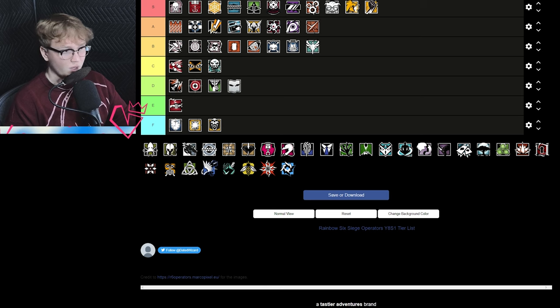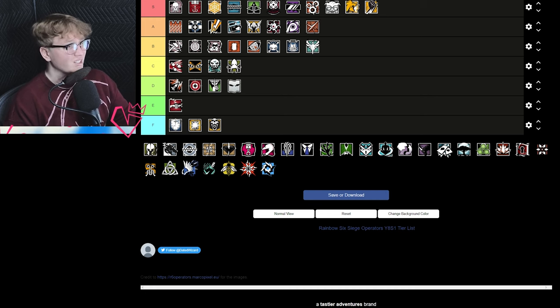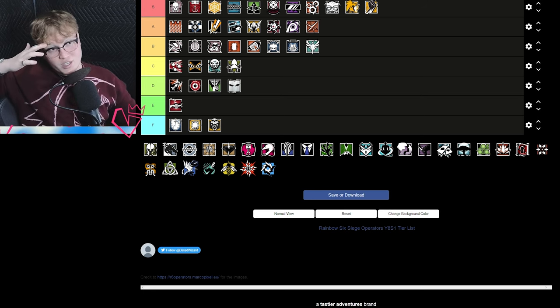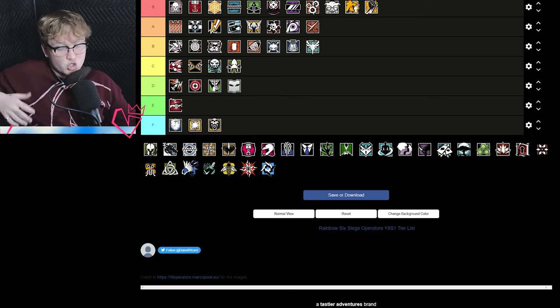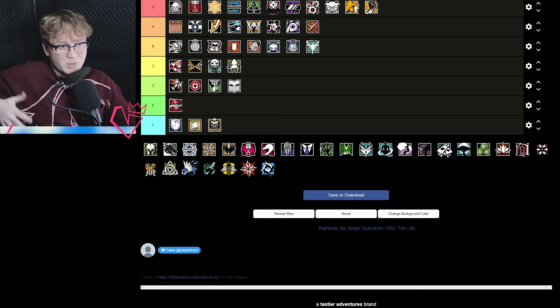Alibi is B tier — she's strong with decent weapons, but she just pales in comparison to some of the other defenders on this list. She's a little too closed off in her purpose, which is similar to the issue with Vigil and Cav — their purposes are very structured and they don't offer much other utility. Alibi arguably has one of the worst gadgets in the game period. There needs to be something more added to bring her up, or maybe tone down some of the other roamers so she can have time to shine.